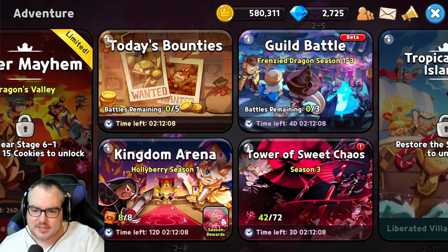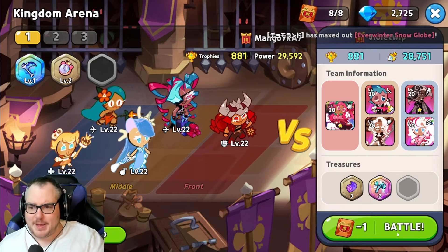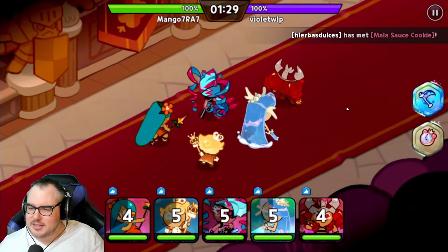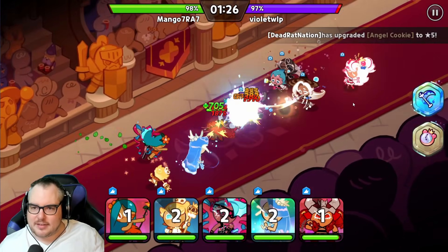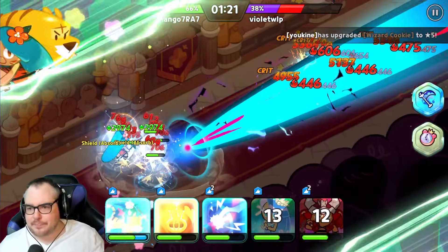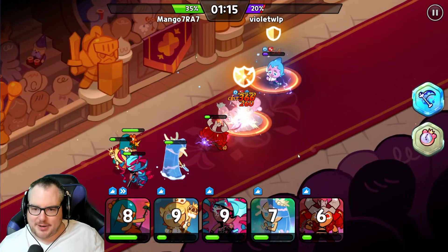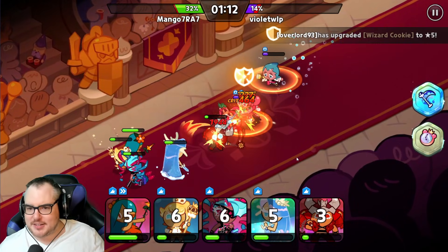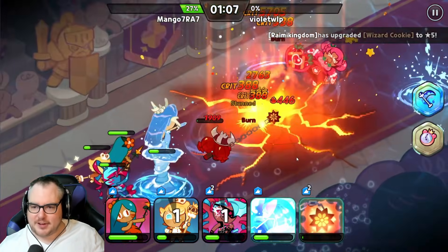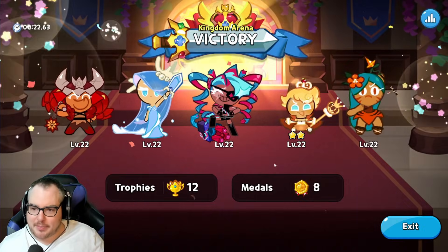There are Bounties which are daily dungeons, and Arena as well which has been kind of slaughtering me. There's barely many people I can fight — this person has Holly Berry who is one of the ancients, one of the super rare ones. My Seafairy is one tier under that. My team has so many stuns — my Gala Cookie is about to stun, then Seafairy stuns, and then Tiger Lily jumps in and stuns as well. Pretty happy about my team so far.